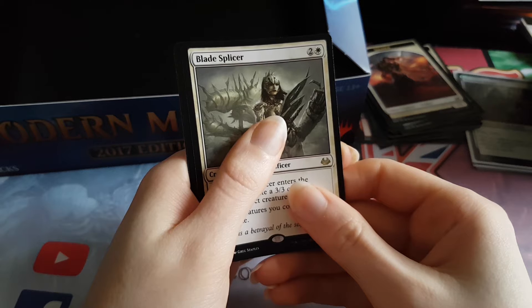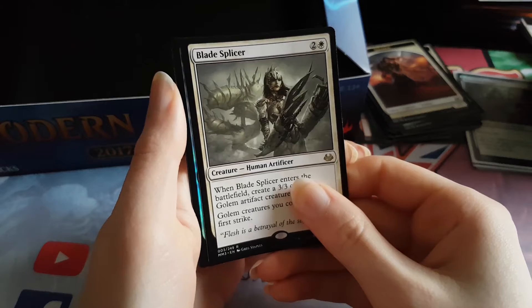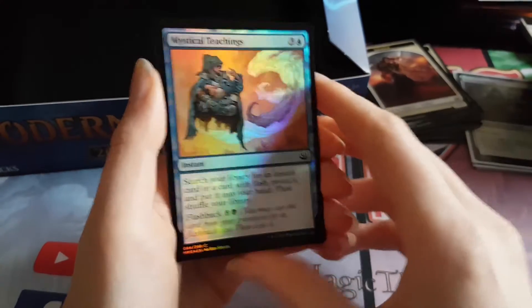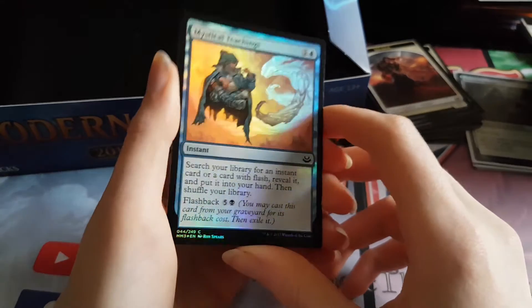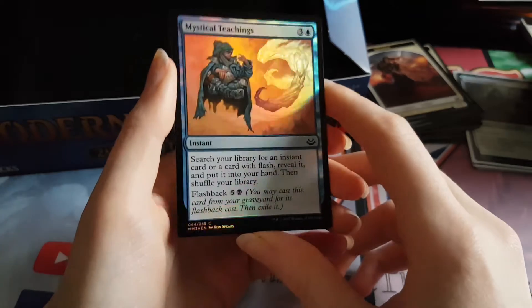And the foil — not that it matters at this point, it's pretty dire. Blue. Snapcaster Mage. Mystical Teachings. That was literally awful. This box was diabolical, to say the least.